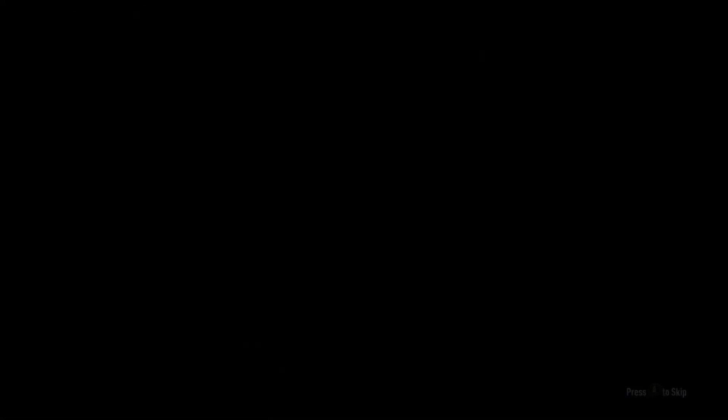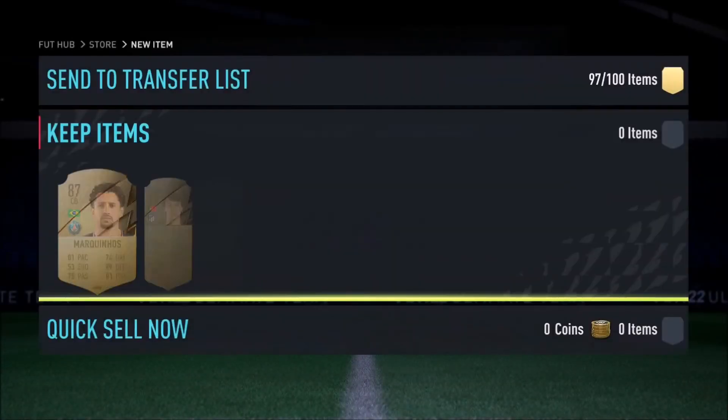Hummels — I kid you not, this guy goes for five grand. I sold him for five grand and he's a walkout. Incredible.